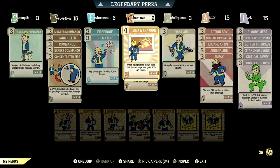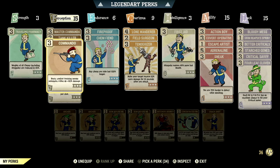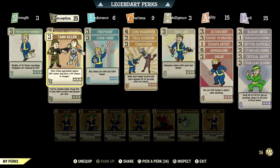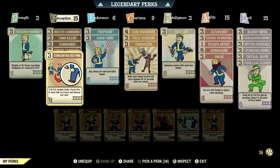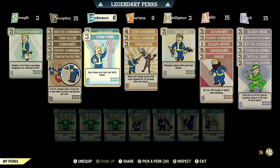Now let's get into my full health commando build. Starting off in strength we have 3, with traveling pharmacy maxed out — I personally carry a lot of chems, so this card is necessary. Over in perception we have 15, with all the commando cards maxed out for maximum damage. We have tank killer maxed out — rifles and pistols ignore 36% armor with a 9% chance to stagger. We have concentrated fire maxed out — VATS targets limbs for high accuracy and damage per shot. Over in endurance we have 6, with fireproof maxed out — take 45% less damage from explosions and flame attacks — and Chem Fiend maxed out — any chems last 100% longer.